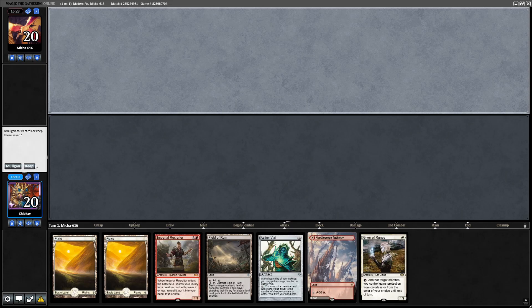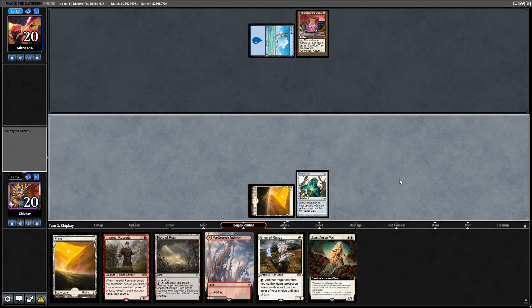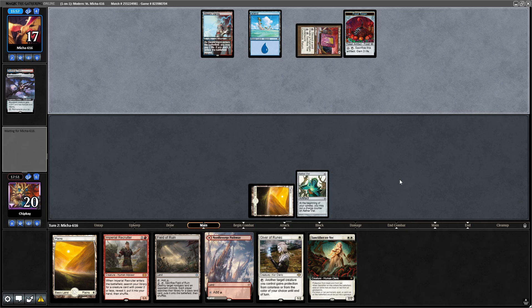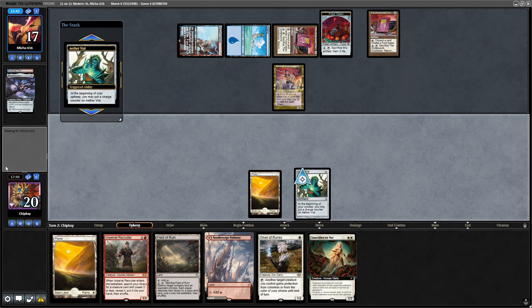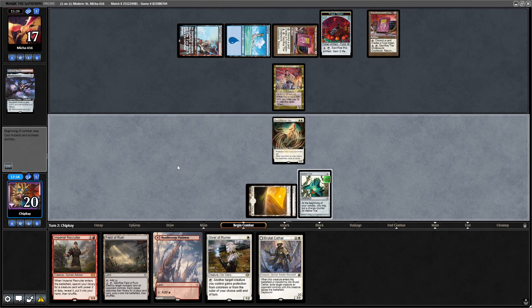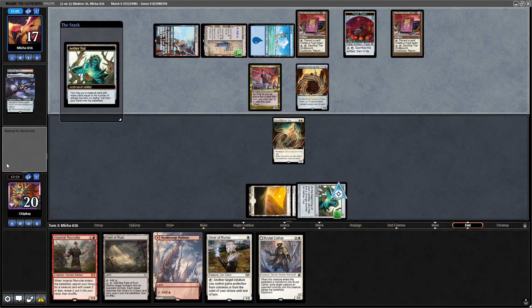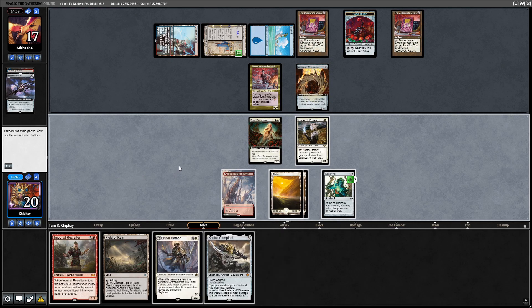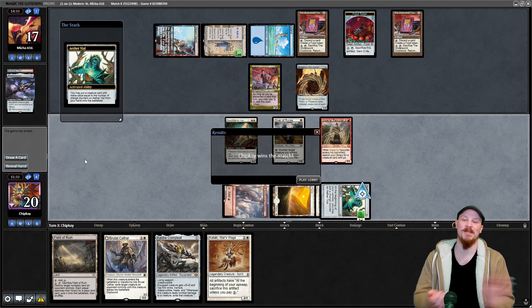Opponent gets to go first this time. Let's keep. Island, Underworld Cookbook and they're just passing. Plains, Aether Vial, go. Wow, this hand got great. Scalding Tarn — they crack it. Steam Vents untapped. Shadowspear goes away to make a food, run out Asmo. Another copy of the Underworld Cookbook. Go to my turn. Aether Vial ticking up. Plains, Sanctifier en-Vec. Opponent passes. Activate Aether Vial — Giver of Runes. Go to my turn. Aether Vial ticking up. Kaldra. Let's play Needle Verge Pathway. Imperial Recruiter — is it Kataki here? Could get Magus, could get Stoneforge, could get a second Sanctifier. Let's grab Kataki. Activate Aether Vial — opponent scoops it up to the Kataki.